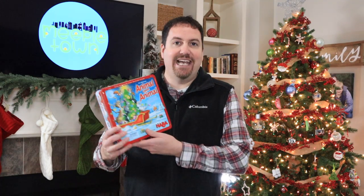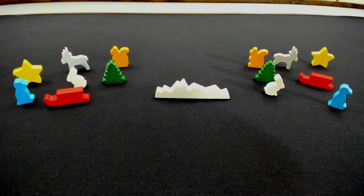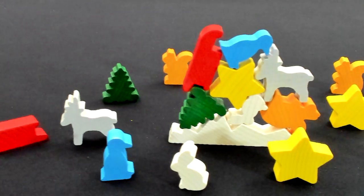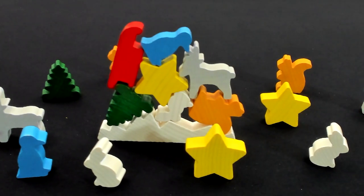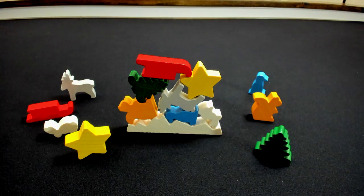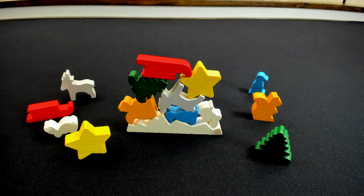The first game we're going to talk about is Animal Upon Animal — a Christmas stacking game. If you've played Animal Upon Animal by HABA Games, you know this is a game where you roll a die and stack different wooden pieces on top of each other. Well, this year they took some different Christmas pieces and put them in the box: a Christmas tree, a star, Santa's sleigh, and lots of other things. The gist of the game is the same — you roll a die, stack pieces, and try to get rid of your pieces by stacking them without having them fall down.